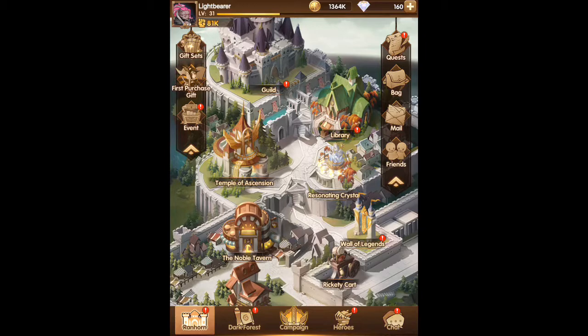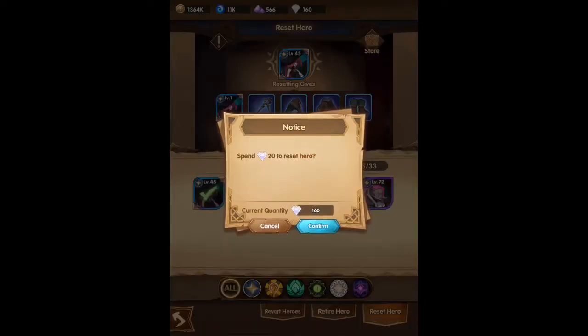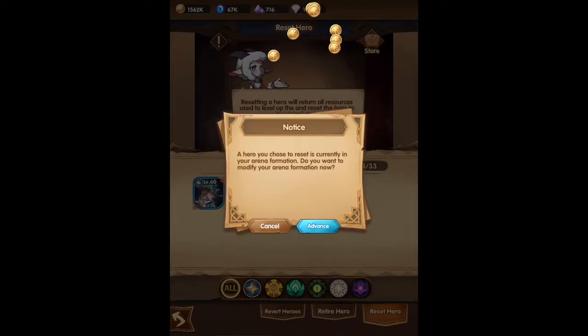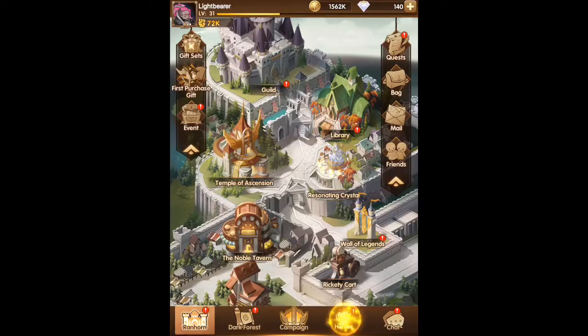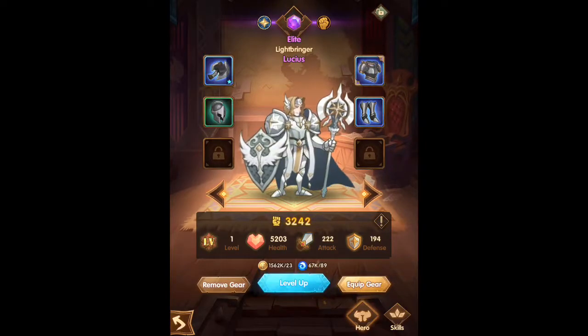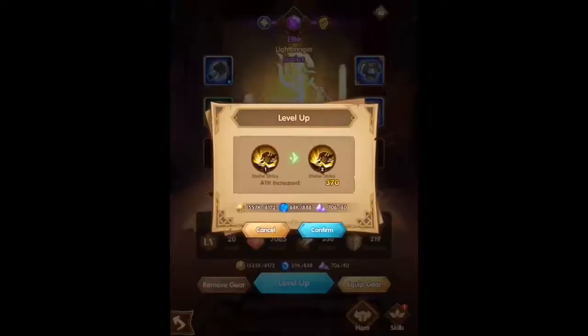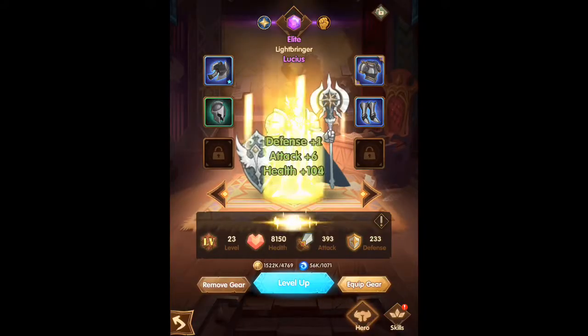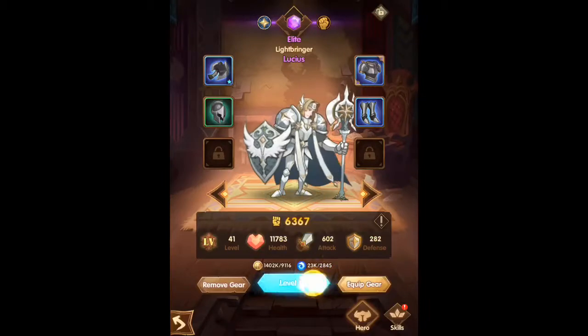We're getting close to the seven-day mark, so we'll be able to see. There is our full team right now — we're actually going to take one out, which I believe is going to be our caster. I'll take her out and reset the formation to add Lucius in. This team actually got a bit of a head start because they gave you an epic Hogan and an epic-plus Belinda. So at the seven-day mark it's definitely going to be doing a lot better. I think the Lightbearers have a bonus, so let's see if that can really carry them through.